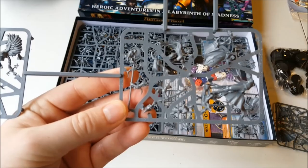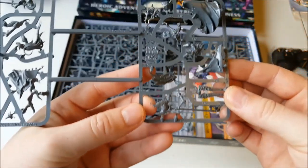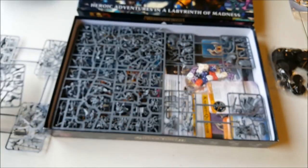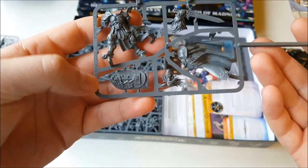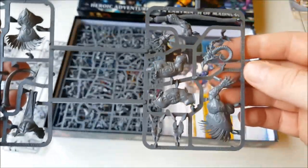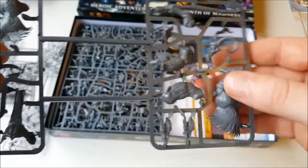This is the High Elf Mist Hunter character, and this is the Gaunt Summoner who's the sort of big bad guy of the dungeon. Then we have everyone's favorite, the Barbarian. New character here in the Stormcast Eternal. And then these two sprues make the Ogroid Thaumaturge, the Tzeentch Ogre — sort of big beastie of the dungeon.